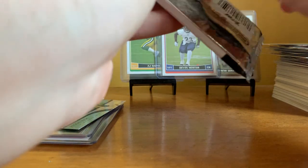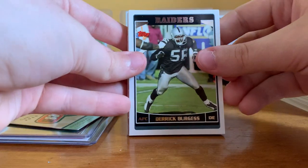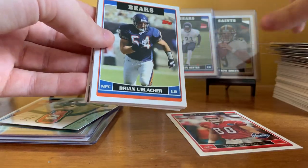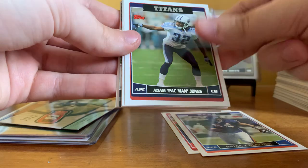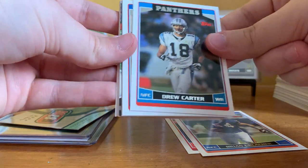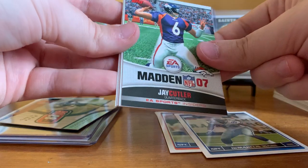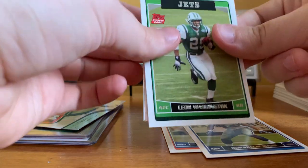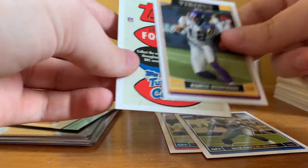I wonder how much a box like this would have cost when it came out — I think my parents paid around $70 on the website. Pack twenty-four: Derek Burgess, Tony Gonzalez All-Pro, Brian Urlacher, Odell Thurman, Pac-Man Jones, Drew Carter, Marcus Pollard, DeMarcus Ware. Jay Cutler Madden card — putting those over here. Leon Washington rookie, Bruce Gradkowski rookie, Corrin Robinson.